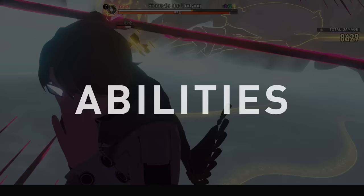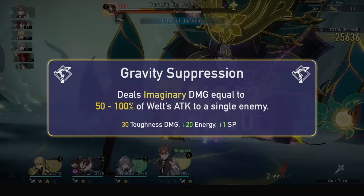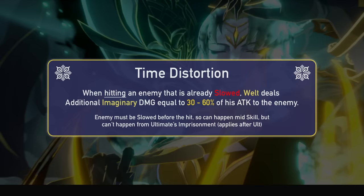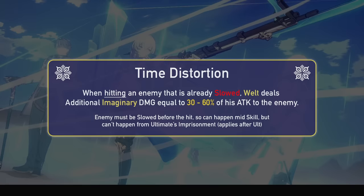Now for his abilities, which a lot of people get confused about. His basic attack, Gravity Suppression, deals a standard amount of imaginary damage to a single enemy, dealing 30 toughness damage whilst regenerating 20 energy and 1 skill point. His talent, Time Distortion: when Welt hits an enemy that is already slowed, he deals additional imaginary damage. This additional damage can crit and makes up a huge sum of his damage. Remember, Imprisonment has a slow built into it, which counts for this talent.